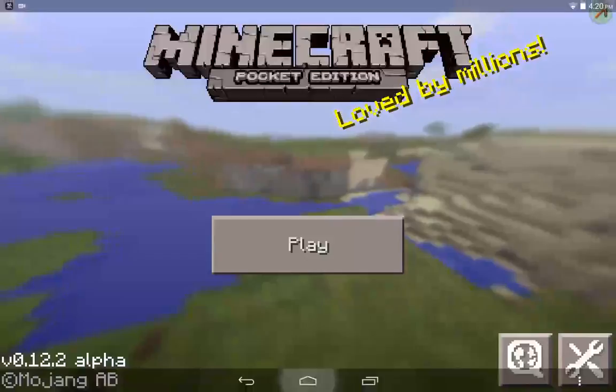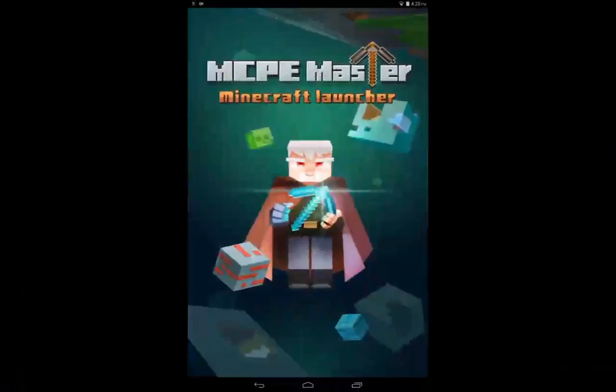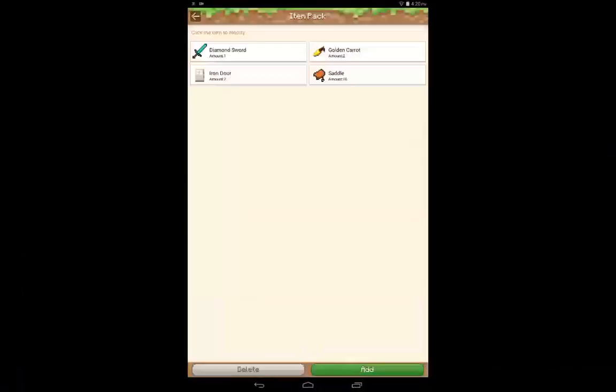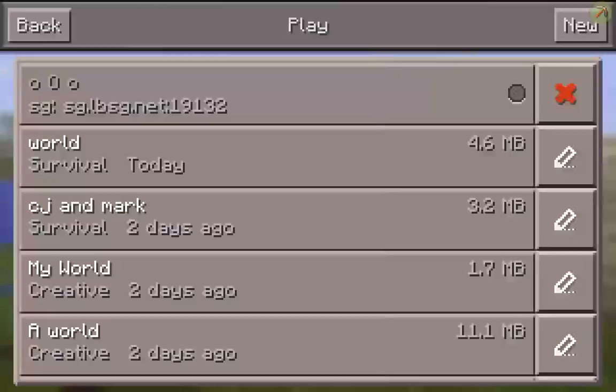Okay, so this is the app. You can put the floating pickaxe in the game. You can fly, use first-person view, go invincible, and use the item pack — you have the item pickaxe in your hand. You don't really need to mess with that, so just wait for it.